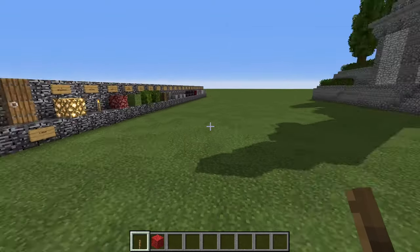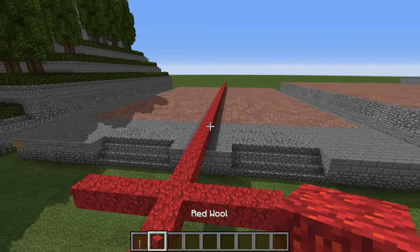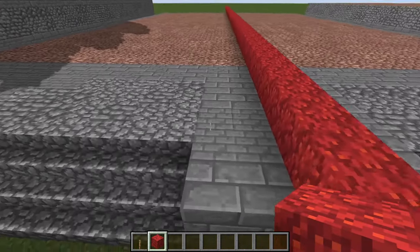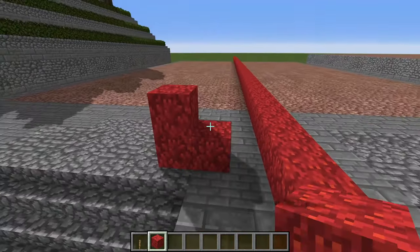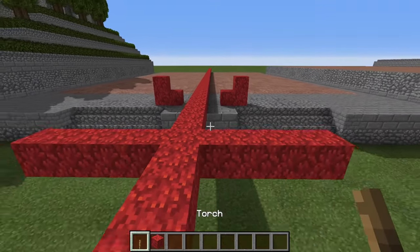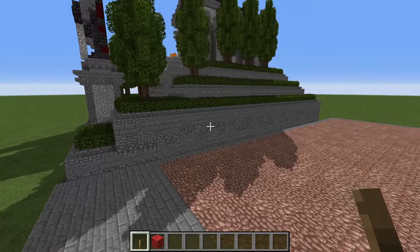With those materials collected, let's look at the basis for the structure. This structure is symmetrical around the center line, which I've drawn in red here — meaning whatever you do on one side, you want to mirror on the other side. I also assume you'll want to leave the base of the podium hollow, shown here in granite.